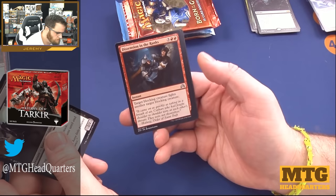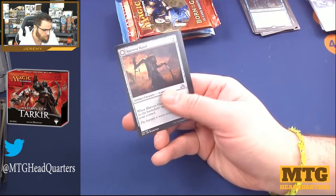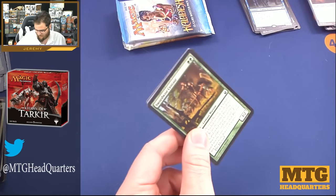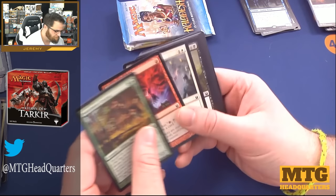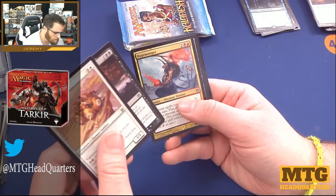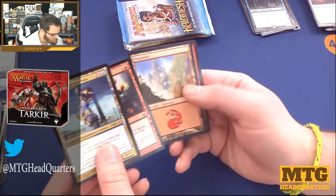Olivia's Bloodsworn, Dissension in the Ranks, Erdwal Illuminator, and Forgotten Creation. Our flip card is a Harvest Hand. I have seen decent pulls in these packs — my biggest concern was that you were getting mapped packs. I always loved Swordwise Centaur whenever I was playing green. Maybe we'll find something spicy. Crow of Dark Tidings and Phalanx. Drown in Sorrow — we have a foil in this pack too — Rage-Monger, and Ephara, God of the Polis! We pulled a mythic, and also a foil Fearsome Temper.